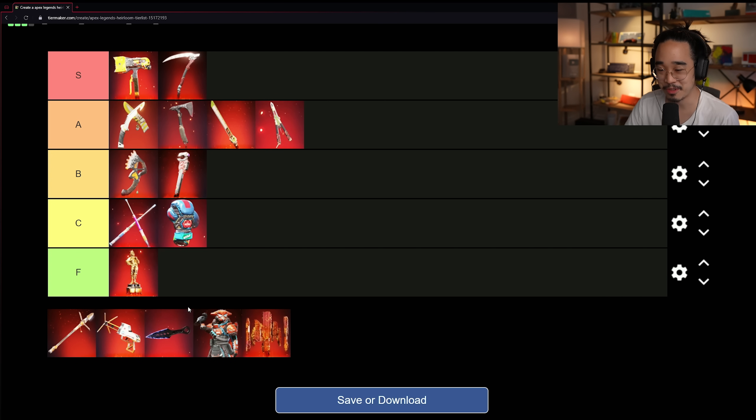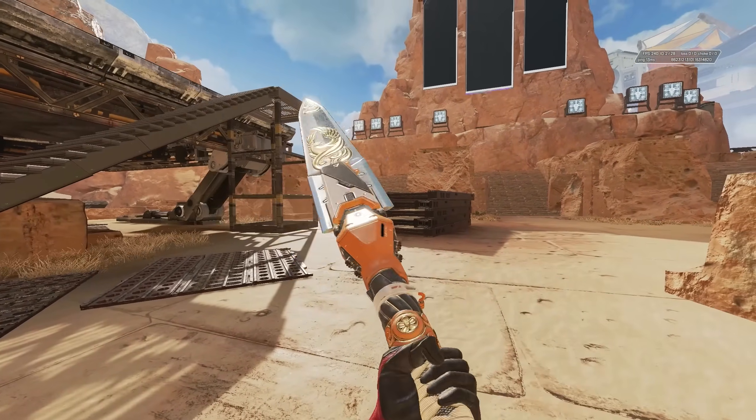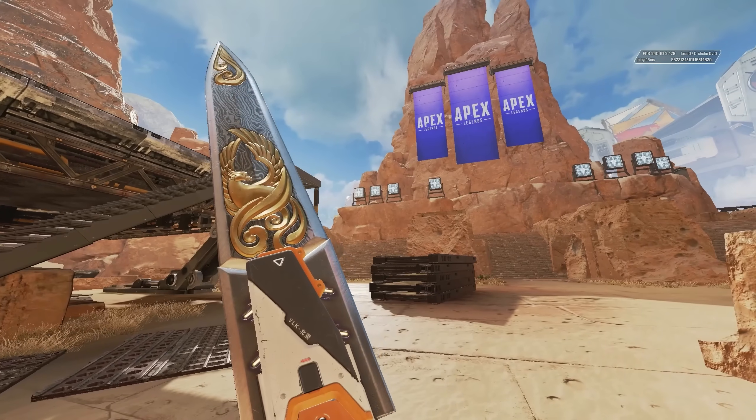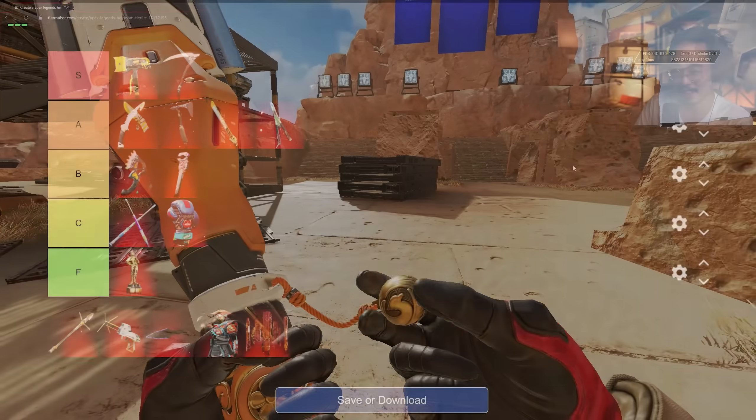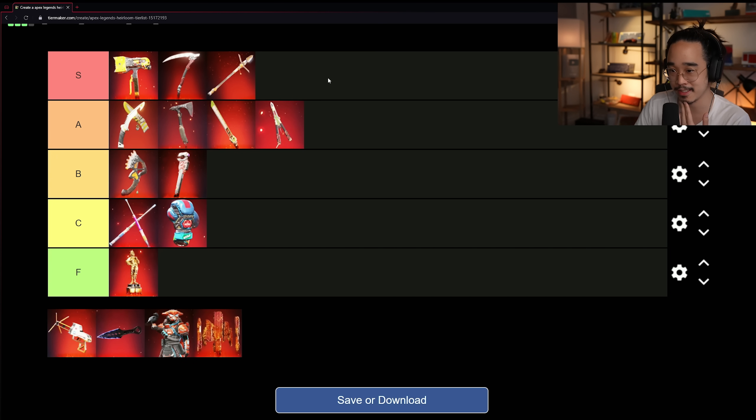The Valkyrie heirloom is one of the newest ones and it's really nice. It kind of rivals the Scythe — I'd say it's probably A or S depending on which one you liked more. Most heirlooms are pretty solid. We'll put it in S and can readjust later — I really, really like the Valkyrie one.